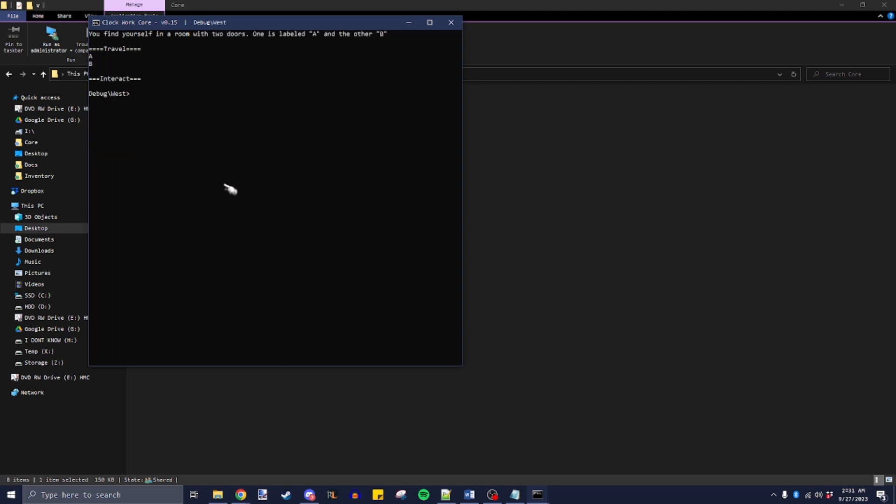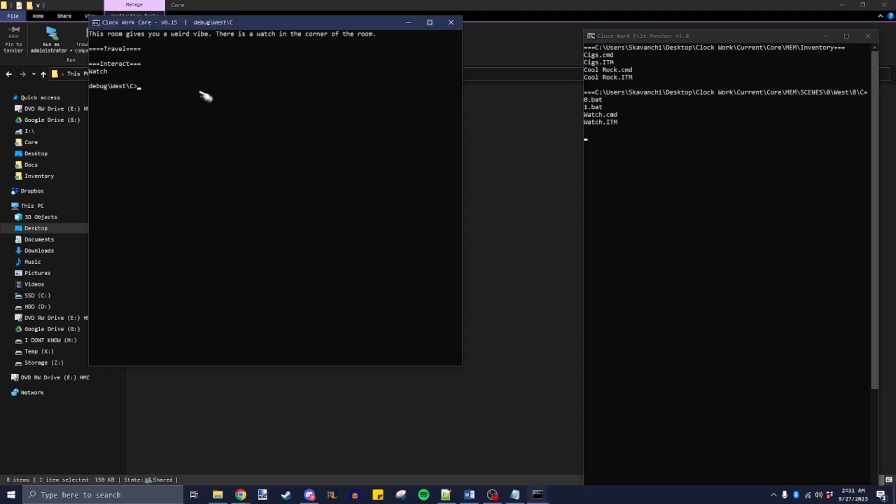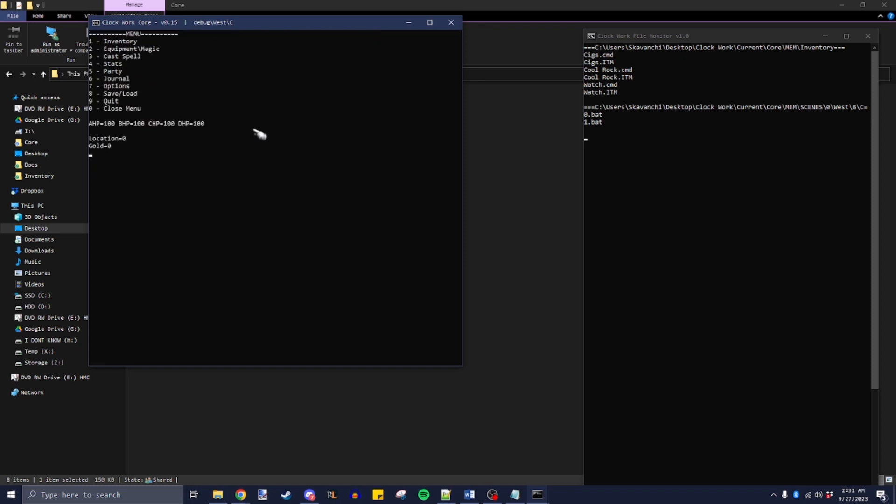Going to west, then B, then C — this is the room with the watch. If I interact with the watch, there's now a prompt: do you want to take the watch? Yes — and you can see watch.cmd and watch.item copied from the scene file to the file that controls my player inventory. If we're in a scene we can type 'menu' to bring up the menu, and if I open inventory, there it is — the watch.